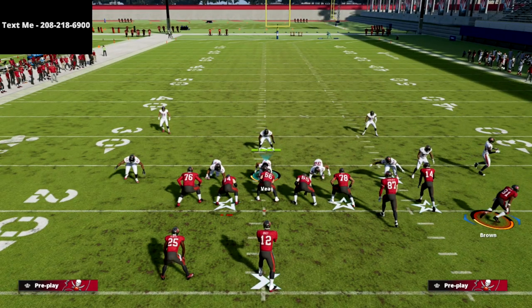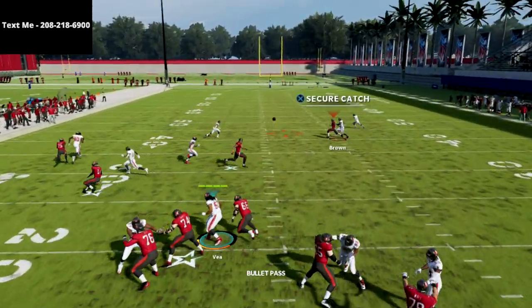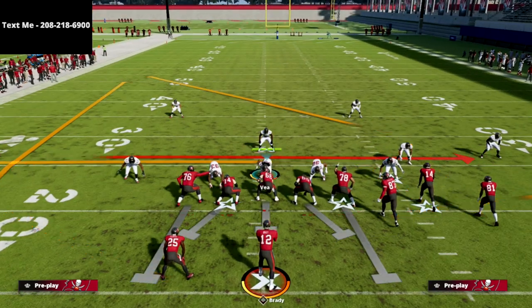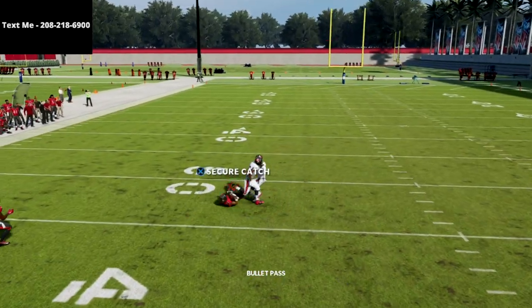I think it really does help for spacing purposes and it's a lot better against zone, but against man, if they're shading coverage over top it's going to look really good. If they're shading coverage underneath on this play against man-to-man, it's going to play much better, but it's not going to stop this play.